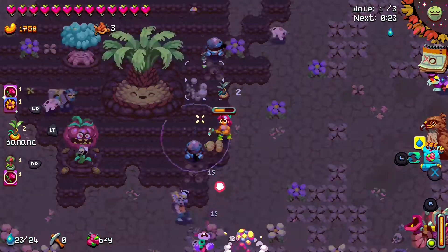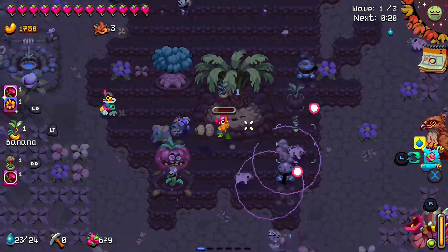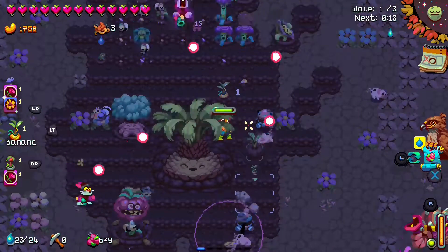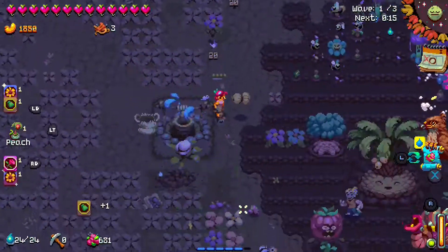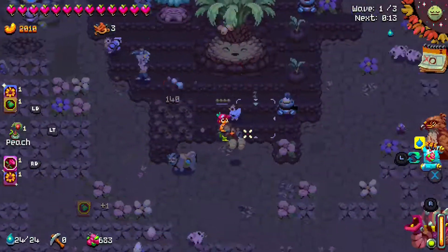Atomicrops is a roguelike farming game where you have to grow crops while defending them at the same time. You also have to explore different parts of the map — different areas, different islands — where you can get items, upgrades, seeds, and other things to help you along the way.